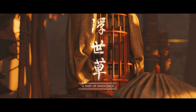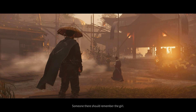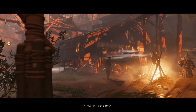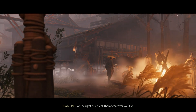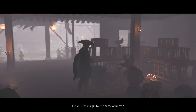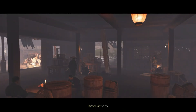A Thief of Innocence - someone there should remember the girl. Here, what happened to you? I'm looking for a girl named Kuma. Girls, boys, chickens - I have it all, for the right price. Fool. Do you know a girl by the name of Kuma? The merchant's daughter? Yeah, I know her. Haven't seen her in days though. I need to find her. Sorry, can't help you.